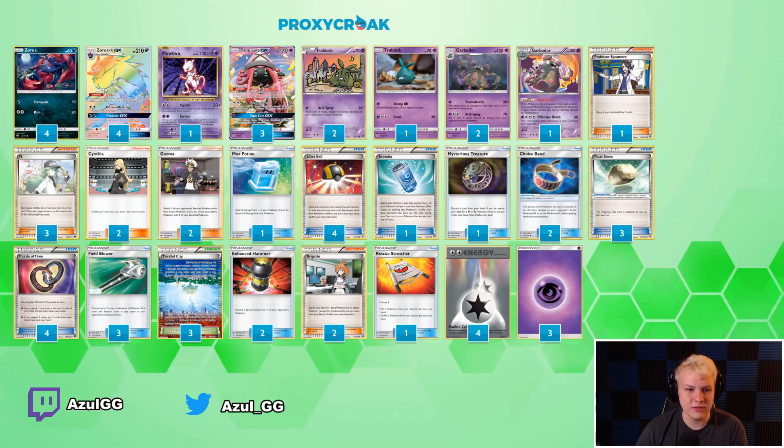Parallel City control in the Parallel City wars that happened in the Zoroark mirrors. Three Field Blower to control all of that. Generally you only see two in Zorogarb, but we want three — we want as much control as possible over the Stadium war. Just being able to constantly limit their bench can make it hard for them to even do damage to Zoroark eventually, so we want three Parallel City. Two Enhanced Hammer — this has been a pretty standard inclusion. People have been cutting Kartana for the second Enhanced Hammer, and we don't have Kartana here; we went with the basic Psychics.